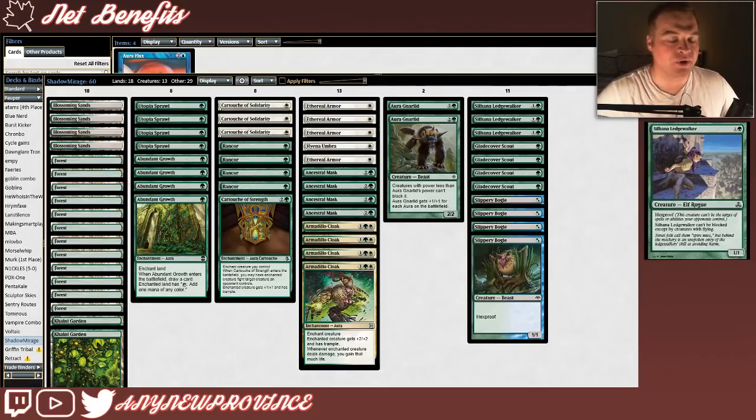We're also trying to build a massive threat on a hexproof creature. That's why we've included 3 more in Solana Ledgewalker. Solana Ledgewalker costs 1 and a green for a 1/1 hexproof that can't be blocked except by creatures with flying. The evasion is actually pretty relevant in this deck. We do have ways to give our creatures trample to sneak damage through, but it's kind of an inconsistent deck without much draw power. With Solana Ledgewalker, we'll have the opportunity to create a huge evasive creature whether it has trample or not.